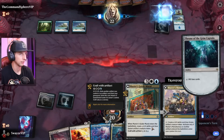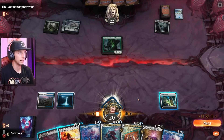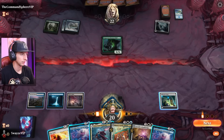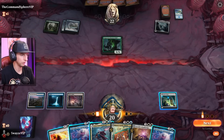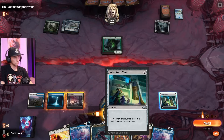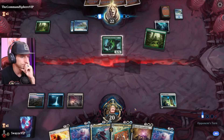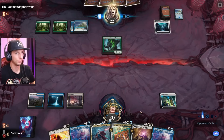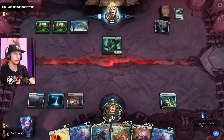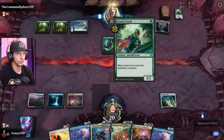Treasure Map enters the battlefield. Whenever an artifact enters the battlefield under your control, put a one-one counter on a pirate you control. I'll go here first before deciding which one to put the Casket onto. This is going to be a tough game — they're moving very quickly and I don't see a sweeper yet. Didn't expect the lightning strike — that's for sure.